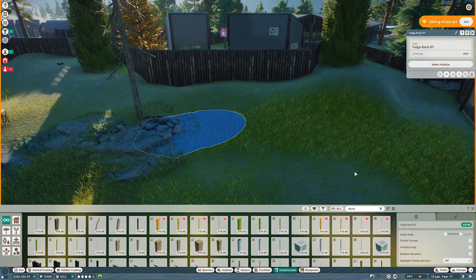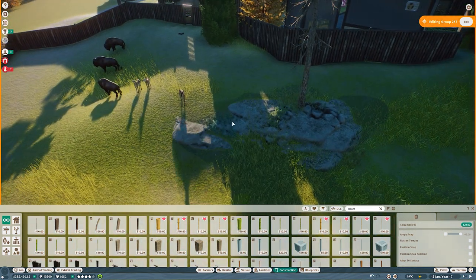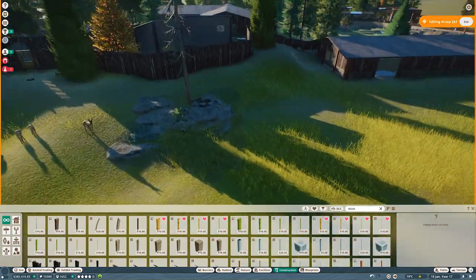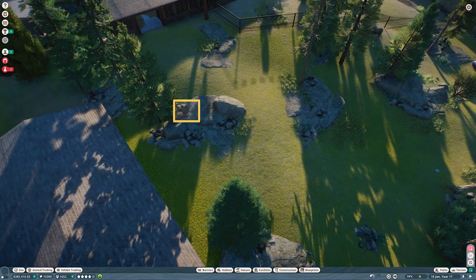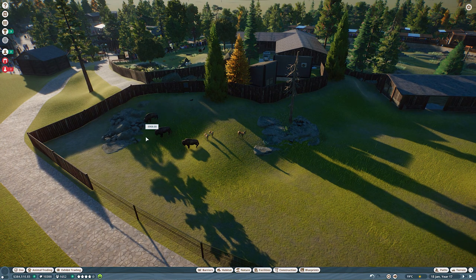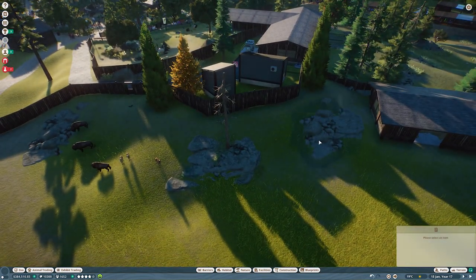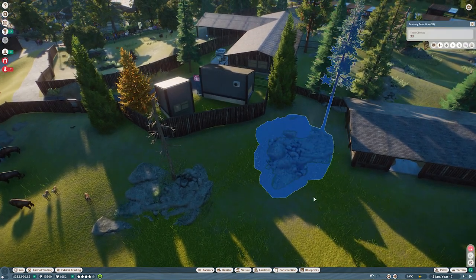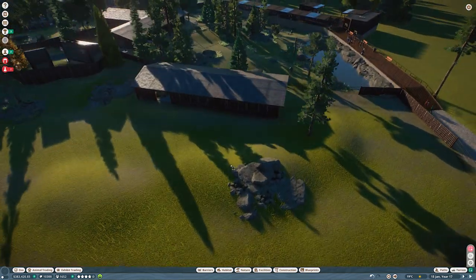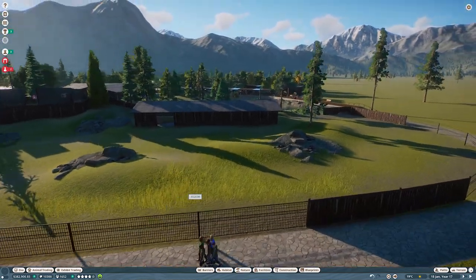In previous videos I skipped parts and I know I asked if that was okay, but in the end of the day this is a franchise mode — you came here to see me build in real time. I don't want to skip the rocks, then skip the plants, then skip the restaurant. So I'll build in real time and try to use blueprints of things I already built to make it faster while still building everything on screen.